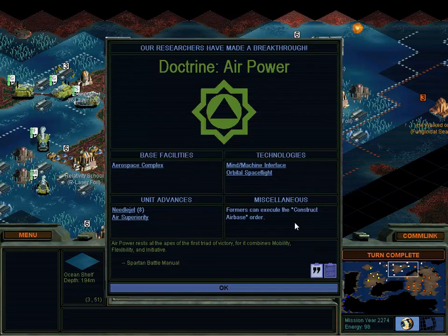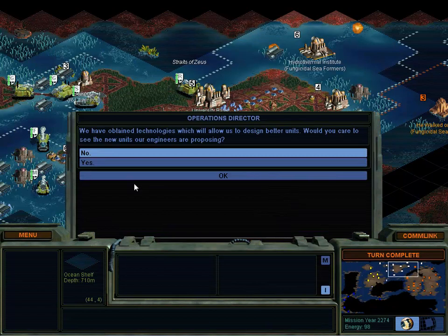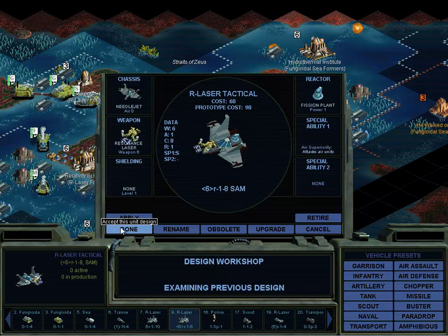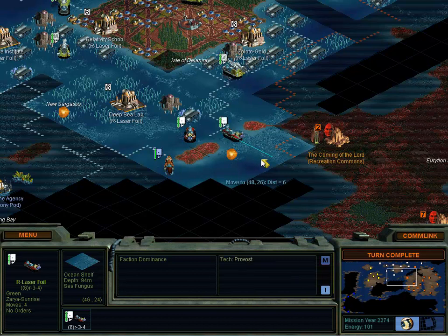The Gaians have lost another city to the Hive. Air power rests at the apex of the first trial of victory, for it combines mobility, flexibility, and initiative. - Spartan battle manual. So this is good too - we like air. It allowed us to build needle jets, and air superiority doctrine. So let's look at new things. Needle jets - air units. This would be a 6-1-8 movement. They move very far, but they do have to land from time to time. Oh, it's got deep radar for free, so it gets better vision. And this is air superiority - better against air units. Cool, ain't nothing wrong with that. So we'll keep approaching this way. This is the war.